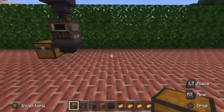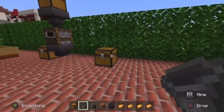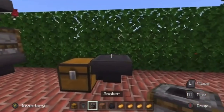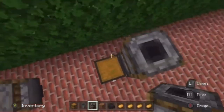First you're gonna want to place a chest like so, and then to the right of it you want to connect a hopper to the chest, and then you're gonna want to place a smoker on top.